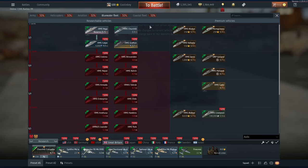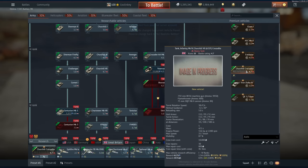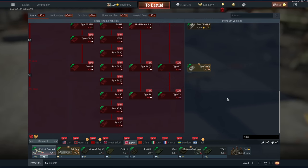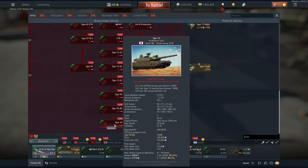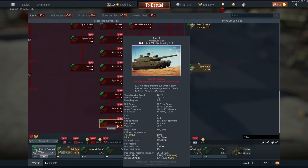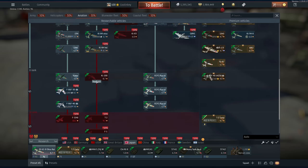One notable thing missing from the dev server is the Type 10 prototype. It was shown in the dev server live stream but is not in the actual dev server. MikeGoesBoom had access to it — it's pretty much just the Type 10, looks like an 11.0 BR vehicle with the same four-second reload speed. So Japan is essentially getting another Type 10 in the regular ground tech tree.